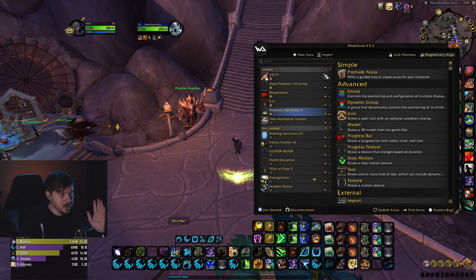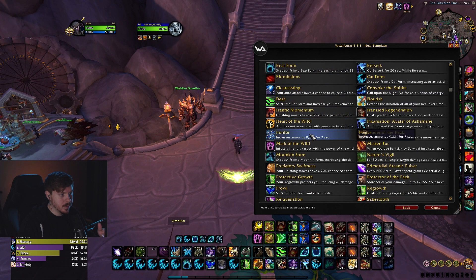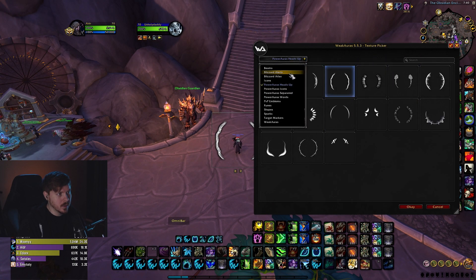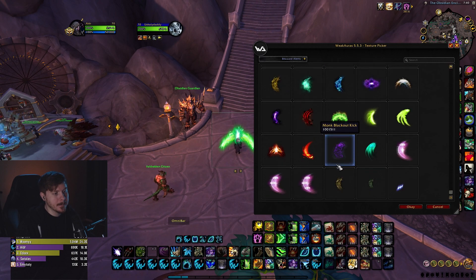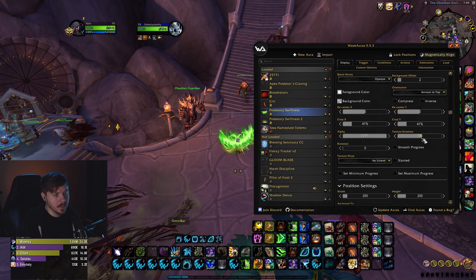For the Predatory Swiftness weak aura, I did New Aura → Pre-made → Progress Texture → Default Buffs → Predatory Swiftness → Show Only Buff, and I changed it using Lizard Alerts texture with a 180-degree rotation.